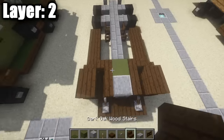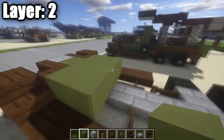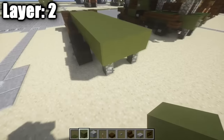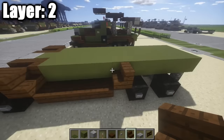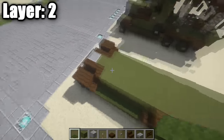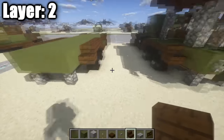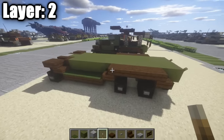Place rows of three green stained clay all the way along the back, sticking out one past the stone brick top slab — if you have cobblestone walls down, it can sit on top of them. For the rear tire fenders, place a dark oak wood stair, then three dark oak wood top slabs, then another stair on the end. Place green carpet on top of those top slabs. Repeat on the other side. Place two levers on the very back for detailing.